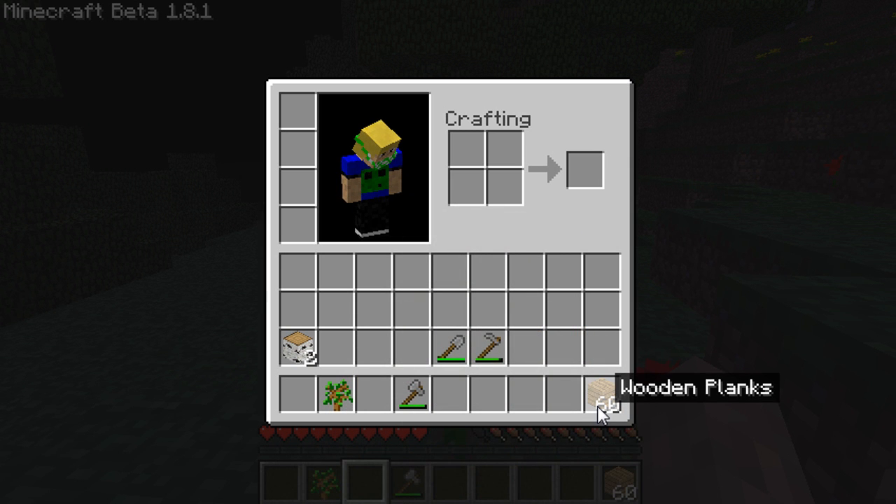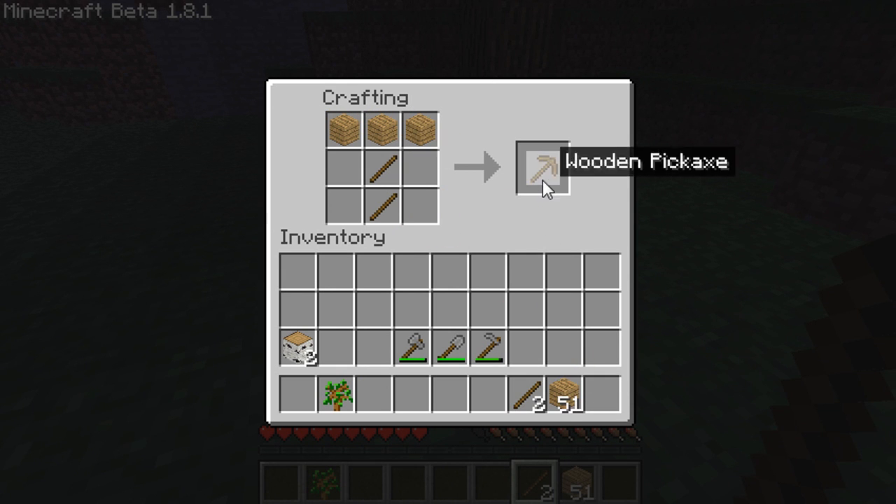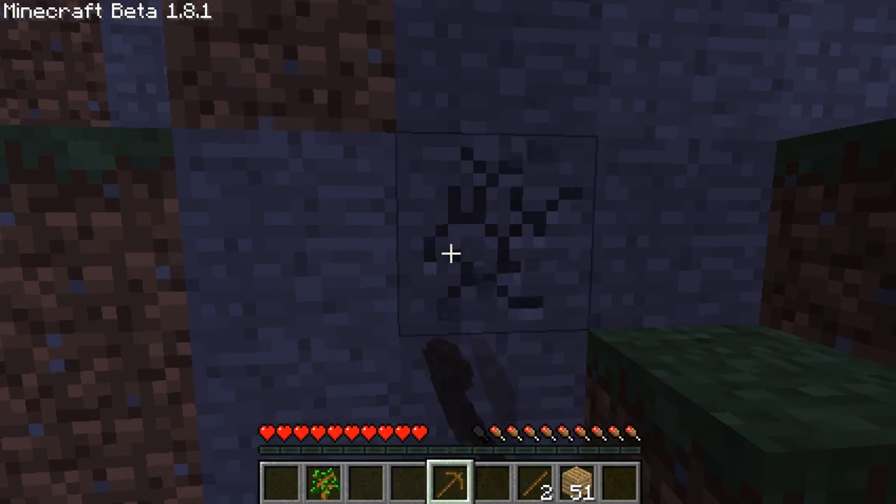Wooden planks can be used for making sticks which are the basis of tools. Wooden planks can also be used to make tools directly. The first thing you're going to need in your adventure is a wooden pickaxe. Once you have a pickaxe you can then mine some cobblestone.